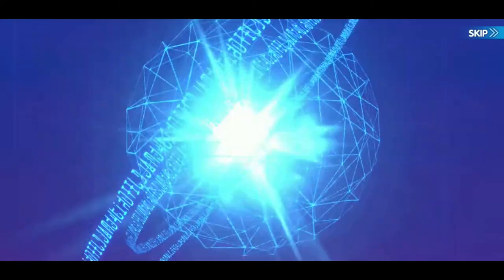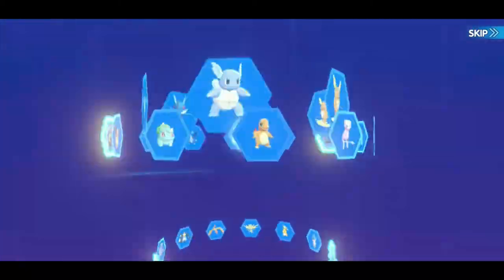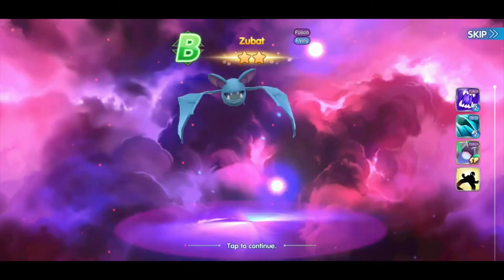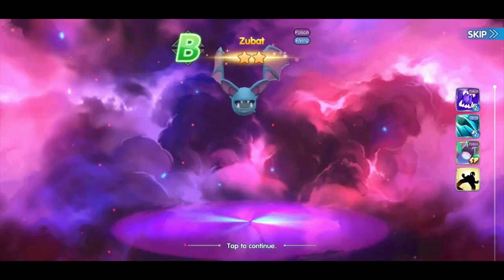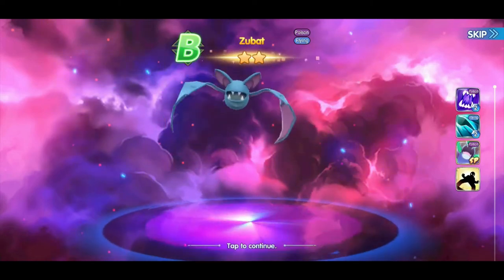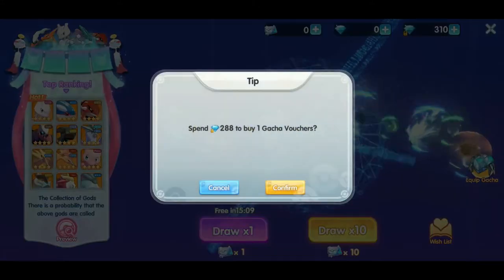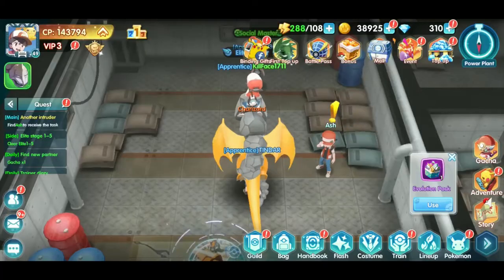We already got a new one in the gacha — that's awesome! Let's check that out, what new Pokemon could we get today? And another Zubat, but it's a two-star Zubat, so this is going to help us level up some of our two-stars to a three. You'll see how that plays in effect later. We battled again but we didn't get that lucky, but that's okay.